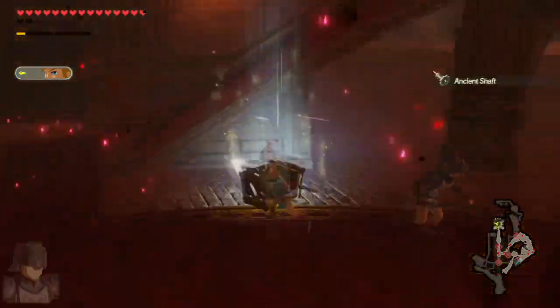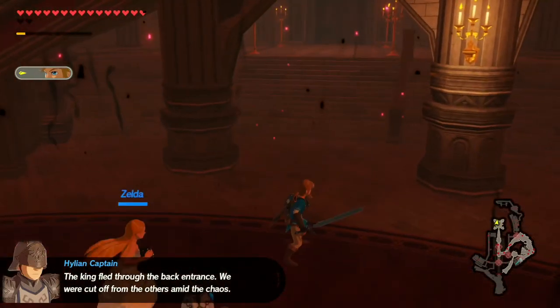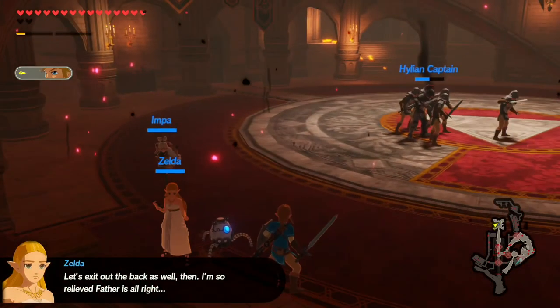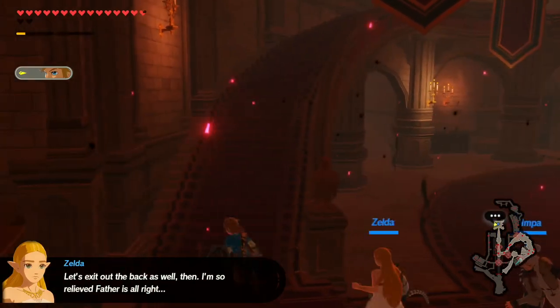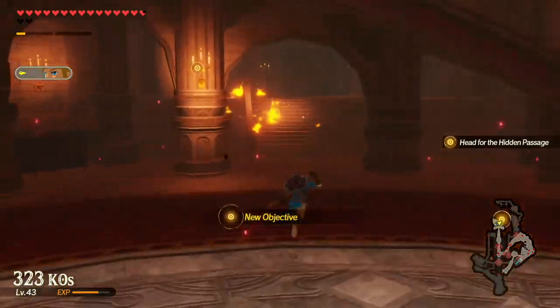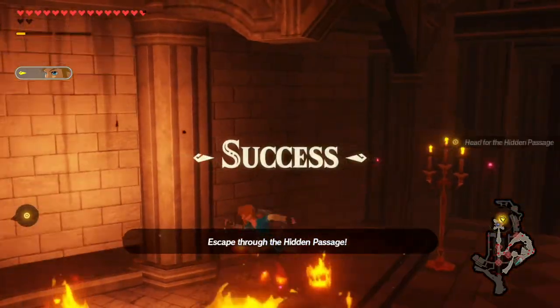Now do you know my father's whereabouts? The king fled through the back entrance — we were cut off from the others amid the chaos. Let's exit out the back as well. I'm so relieved my father is alright. Alright, where do we go? This exit. Head for the hidden passage — escape through the hidden passage.